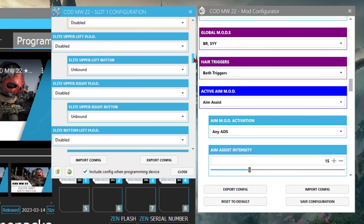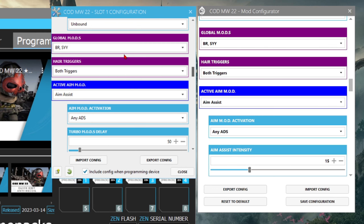For global mods, I still have BR and SYY — BR stands for Black Rumble and SYY is Slide Cancel, basically slide YY. In this game I know half of you guys hate it, but I keep it as a global mod. It's fun for movement, but it is slow. The biggest downside is you can't ADS quickly — when you slide and try to hold ADS because you see somebody, you're going to get cooked.